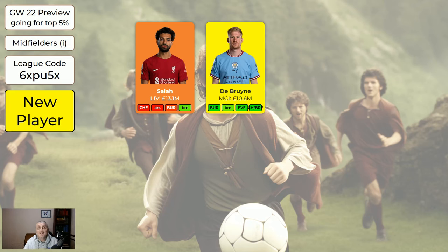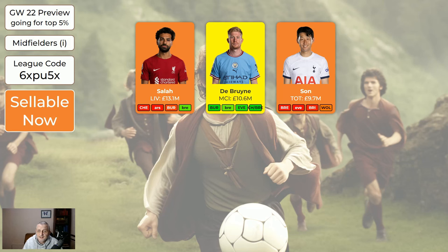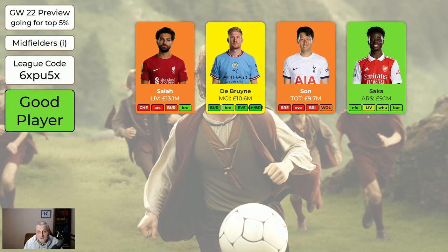De Bruyne is a new entry — definitely worth getting. If you've got Salah, switching to De Bruyne is a nice easy move. Son is still sellable because he's in the Asian Cup, but he will be coming back in the next one to three game weeks probably. You don't have to sell him but he's holding up a fair bit of money. If you've already sold Salah and haven't got De Bruyne yet, then Son to De Bruyne is a good move.